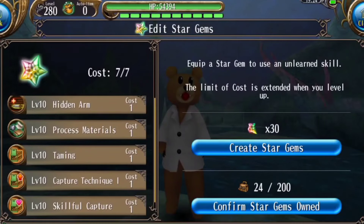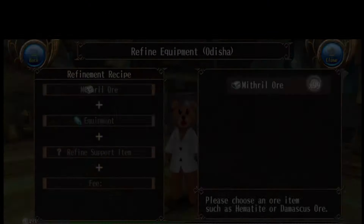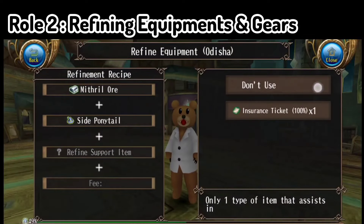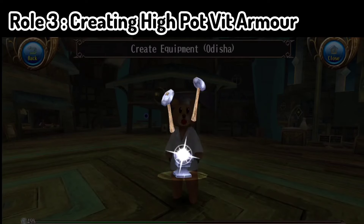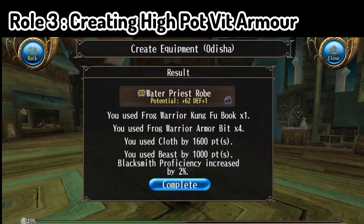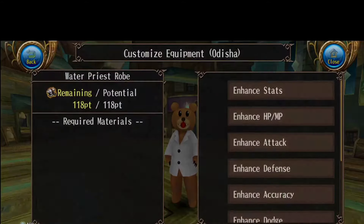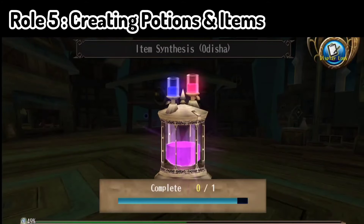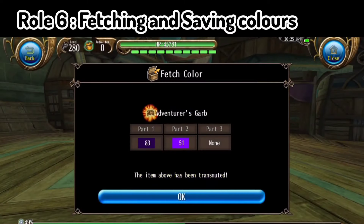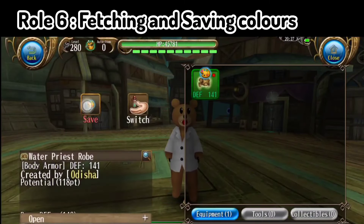Let us review the different functions that it can perform. First one is processing material. Second one is refining equipments and gears — this is my favorite. Third one is creating high port with armor; as you can see, I have achieved 118 points. Next is statting, then comes creating potions and items — this helps you a lot. Then sixth is fetching and saving colors, which will help you save a lot of colors that you get during the events.